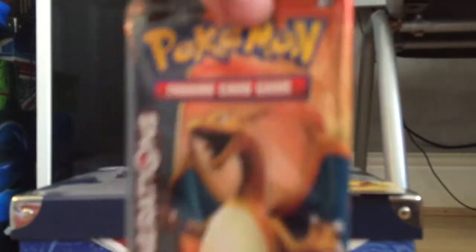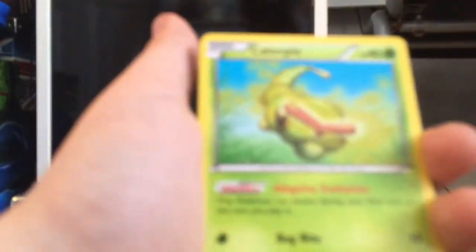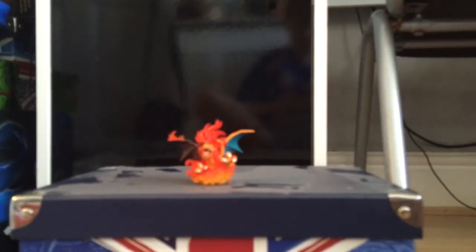Our final pack — oh god damn it — our final Charizard pack. What will be inside? We have no goal because we only got three EX's in four packs — that's amazing. We got a Swablu, an Olympia, a Krabby, a Caterpie, Meowth, Rhyhorn, Rhyhorn, Paras, and our final card — Slowpoke. Wait, there's one more — Hitmonlee. That was weird.